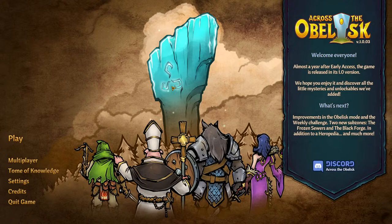We had a good time with it last week so we thought we'd bring it back again because we're halfway through our mission. This was early access for about a year and now it is out at version 1.0. They are going to be adding weekly challenges soon and new sub-zones like frozen sewers and the black forge, which is actually one of our goals. I wonder if that's in the game already.